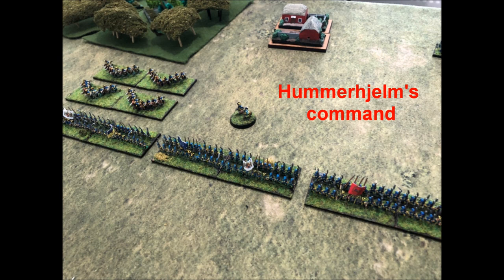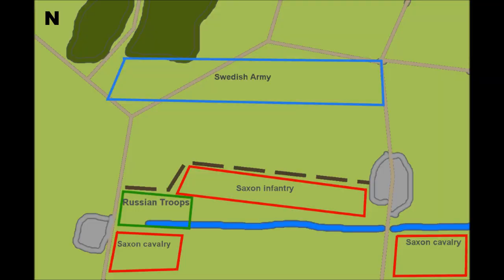Here we have a rough rendition of the battlefield. The Saxons have anchored their flanks on the villages of Rorsdorf and Geiersdorf and put up defensive works to guard against the Swedish pike charge. The Russian contingent is situated at the left extreme of the line with the Saxon left cavalry behind them. On the right, the Saxon cavalry is behind a small stream.